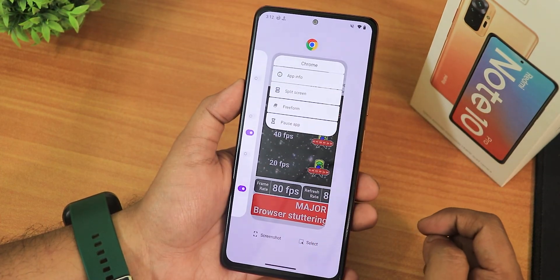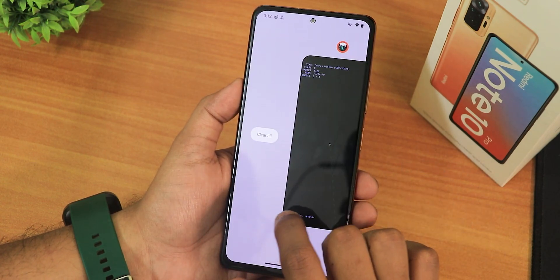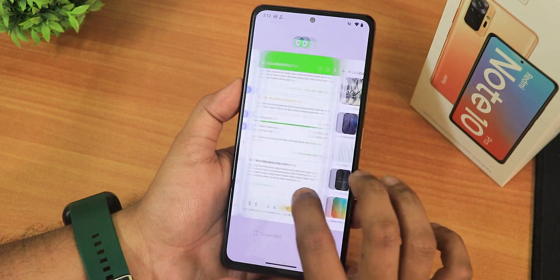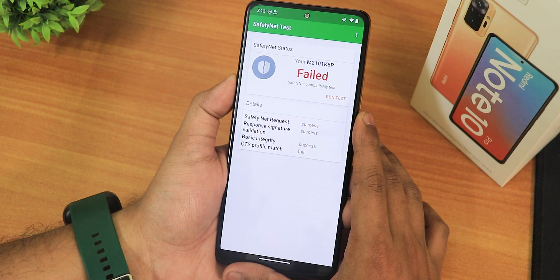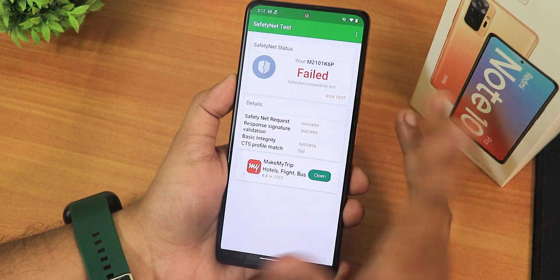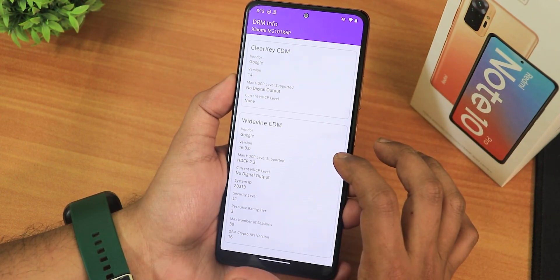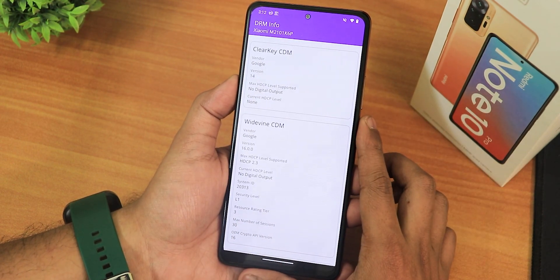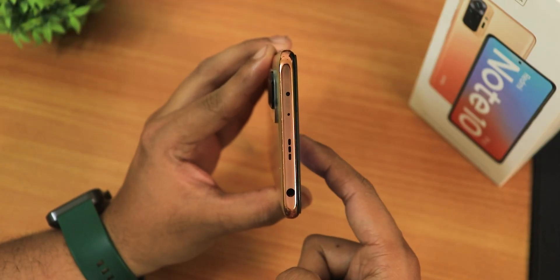You can go into split screen, freeform, and pause app options from the recents panel, and swipe left to clear all apps from memory. Safety Net shows as failed, so banking apps may not work. DRM info shows L1, so you can stream Netflix or Amazon Prime. The IR blaster also works perfectly fine.